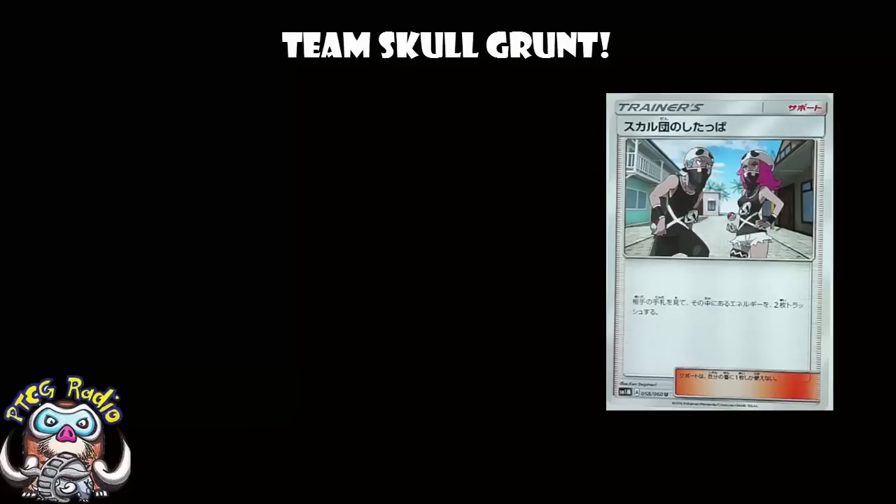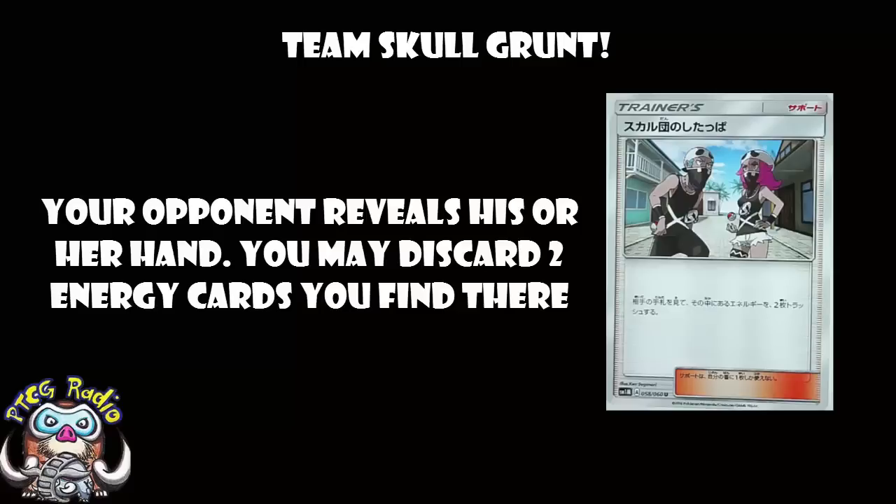Now, what you get to do is look at your opponent's hand, find two energy cards you find there, and discard them. Now, translation is key for this. If it is basic energy only, this card is garbage and terrible, don't play it. But I don't think it is — it seems to be energy cards. Similarly, there is a question of translation as to whether this is 'discard two cards you find' or 'you may discard two cards you find.' The best translation we've got seems to be 'you may discard,' which means you don't have to.